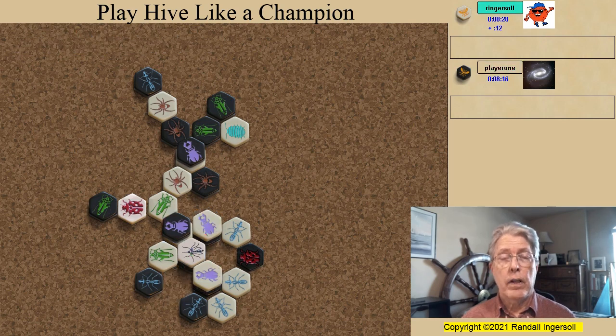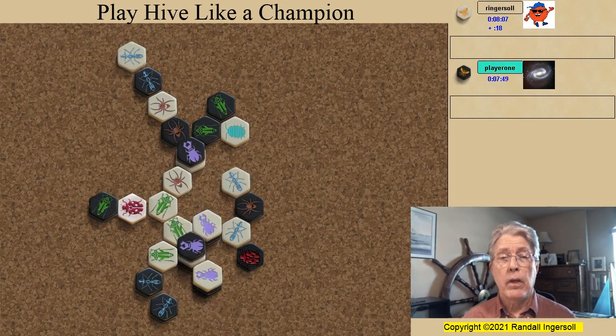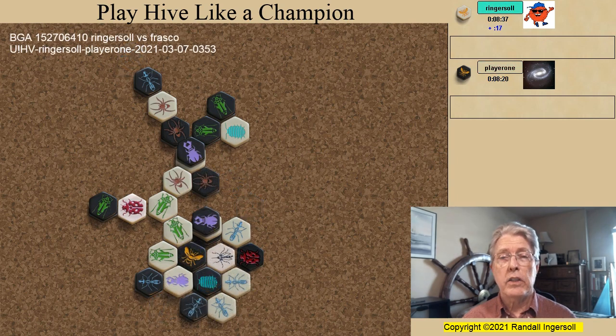There was a defense, however. Let's go back to here — what can black do? What if the black beetle goes to here and then to here? If it ever covers the white beetle, I don't think white can win. Thanks, Francesco, for a great game. What did you say way back at the very beginning? Did you think that I could win in any way? I had my doubts — it was a classically complex tournament Hive game.